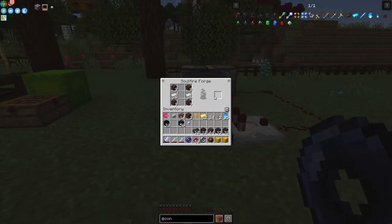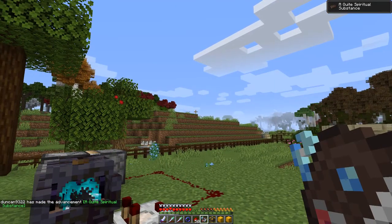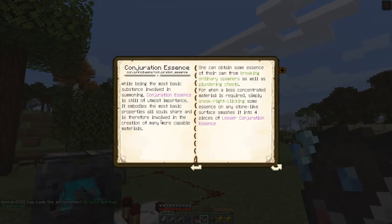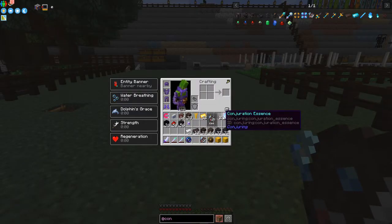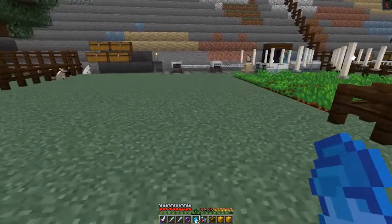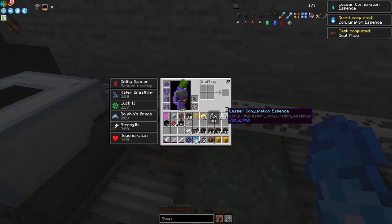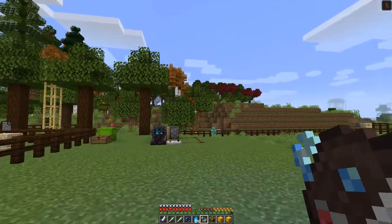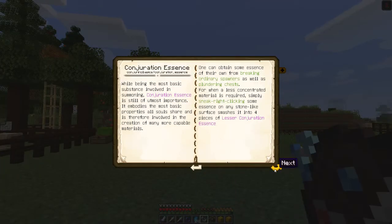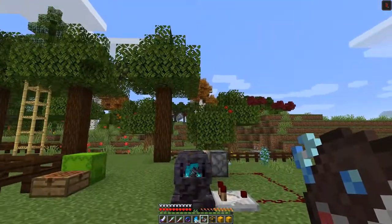The Soul Alloy is finished - we can Ctrl+Shift-click those out. Looking at the book again, we've made an advancement. The next step is to make some Lesser Conjuration Essence. All you do is take one of these Conjuration Essences and Shift+Right-Click it against Stone - you get four Lesser Conjuration Essences from each one. You can also craft these back into a large one if you need to.